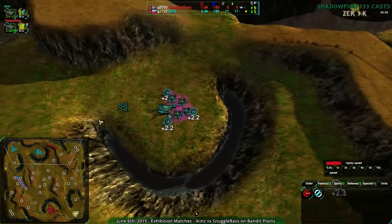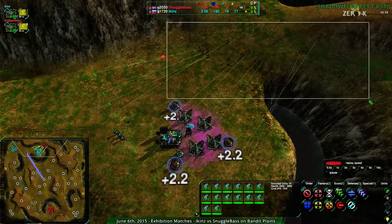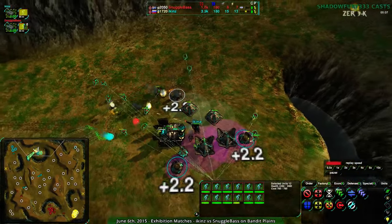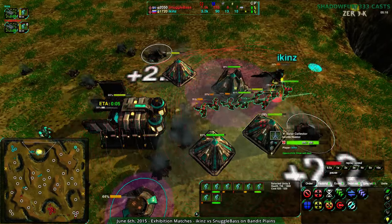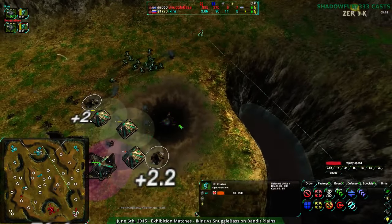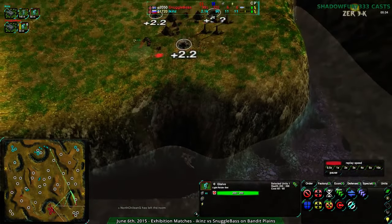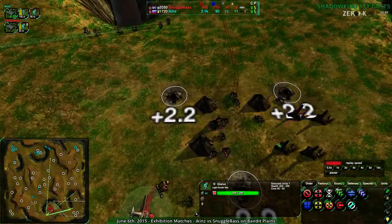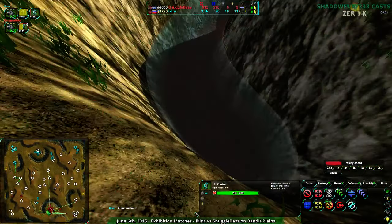Snugglebase's entire economic advantage just crumbles like that. Now Snugglebase is going for a counter attack wisely, but this is really tough. Icons is able to get double the production — they have twice the production and a massive military advantage including their commander. What Snugglebase would have wanted to do is jump their commander into the water so the Glaives couldn't hit it. Unfortunately it didn't jump far enough — it was trapped by the solar collectors, had to jump out of there, and didn't have enough jump. It had to wait another five seconds or so for the jump to recharge. Way too long.